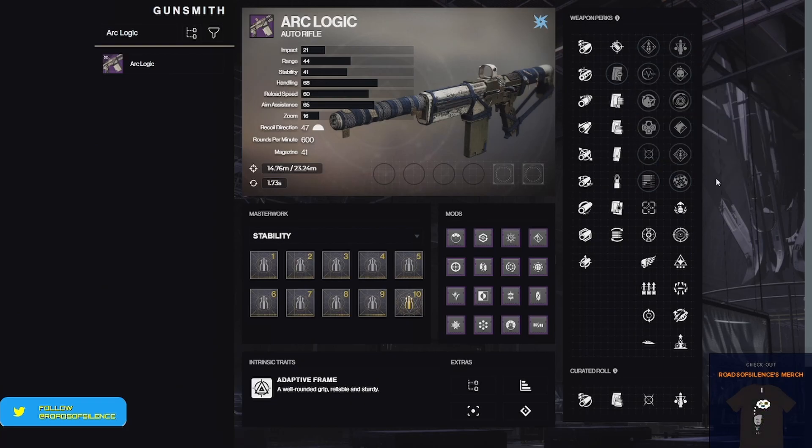For the last two columns, they've completely removed every single original perk that was on this weapon. In my opinion, they removed a lot of the good ones — things like Outlaw, Overflow, and Subsistence are gone. I think they made this decision because this content probably won't be around much longer, so they didn't want to oversaturate the perk pool like they have on Vanguard, Crucible, and Gambit weapons.